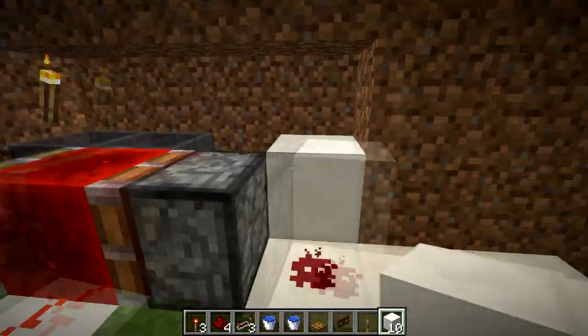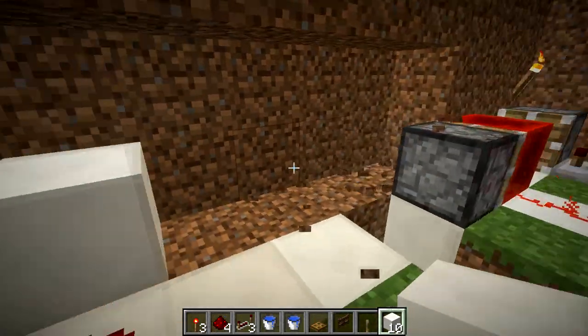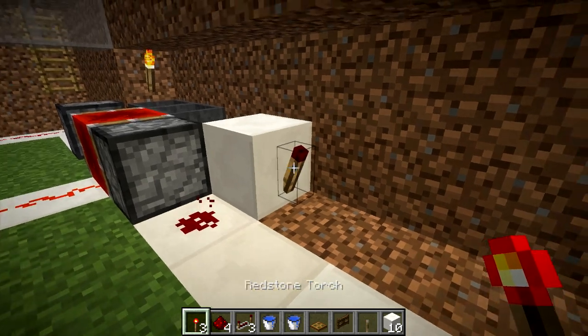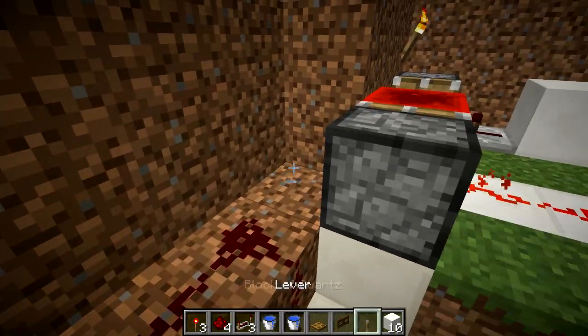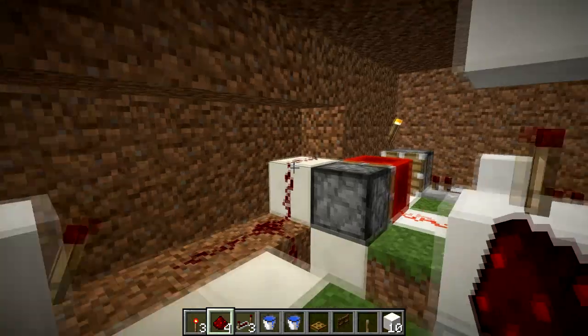Starting from the right block next to your hopper timer, go ahead and break out one, two, three, and four blocks. Then coming over to this block, place one of your redstone torches here. From there we're going to have one, two pieces of redstone dust, then place one of your solid blocks and another piece of redstone dust here to power the piston. Now your villager's locking and unlocking door should be fully functional.